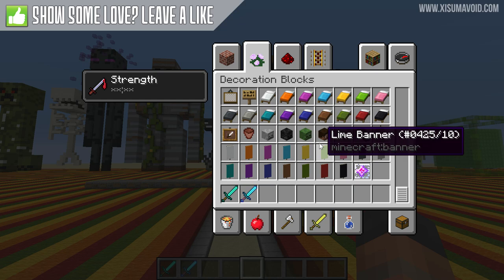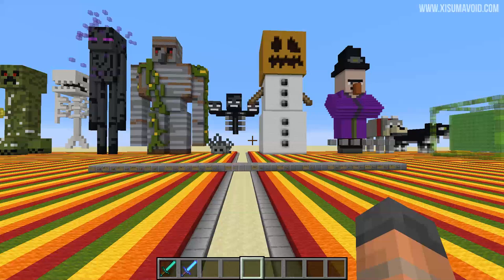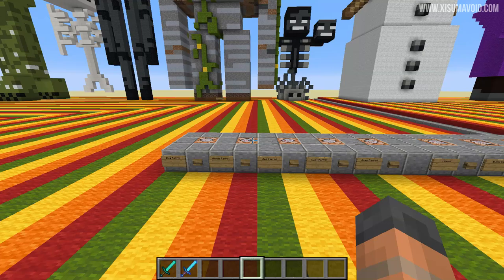Of course, this is already a vanilla thing with certain mobs being able to drop their heads. Some of them, if you kill them with a charged creeper, will drop their head as well — I haven't adjusted any of those at all. They are completely the same with this system, but Even More Mob Heads is exactly what it says. We've got even more of them because some were not possible before, but ChimpD has come up with a brilliant solution where we use a hidden advancement system to add a load of loot tables to mobs we couldn't do before. It's pretty clever stuff.